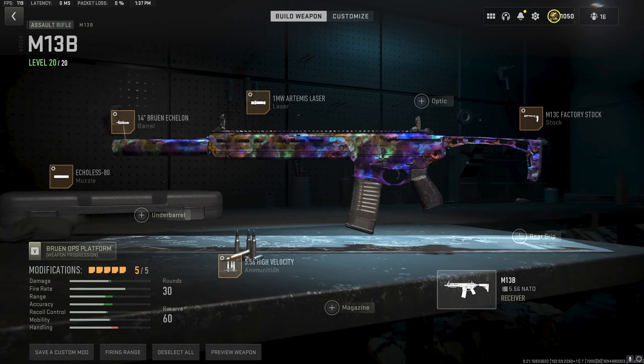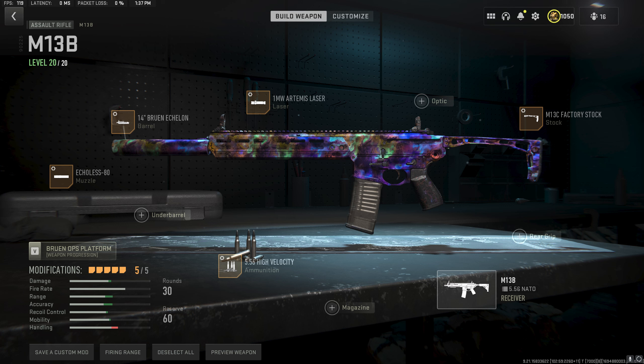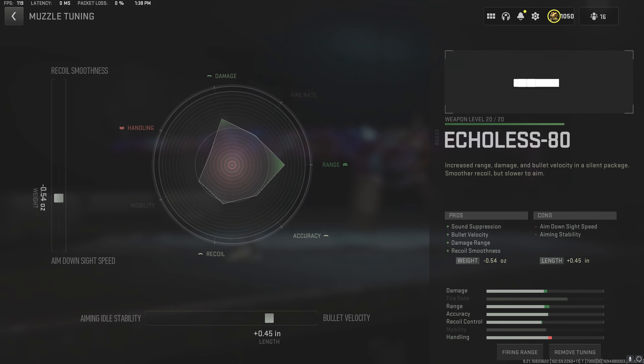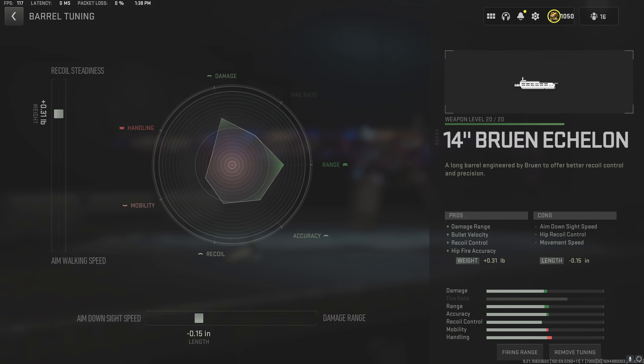Here we are going over our M13B class setup. We have the Echoless 80 suppressor, the 14-inch Bruin Echelon barrel, the 1-milliwatt Artemis laser, the M13C factory stock, and 556 high velocity rounds. Every five seconds from here on out you will see a new tune show up on the screen — pause the video as needed.